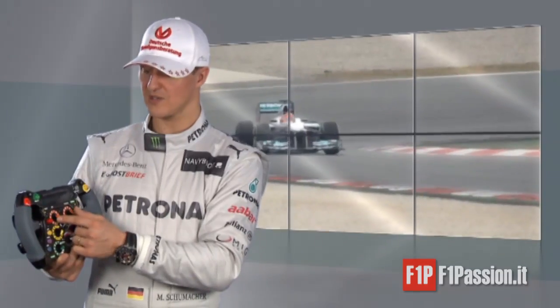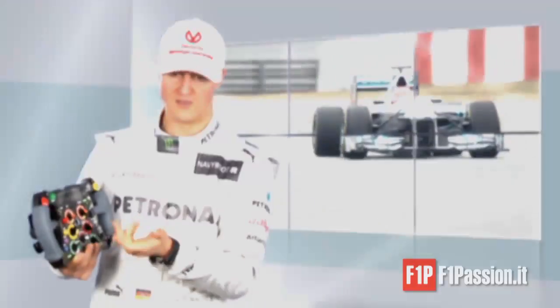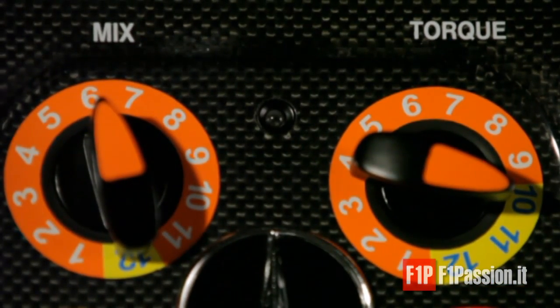Afterwards you go to the mixture and torque buttons — those are two engine buttons that you can set the changes that you want to have, and you discuss those up front.